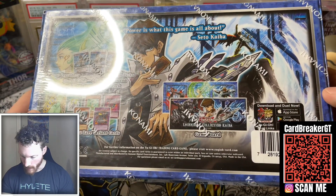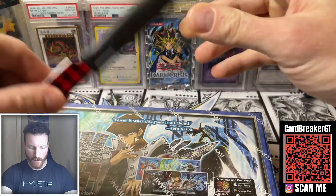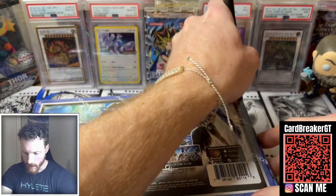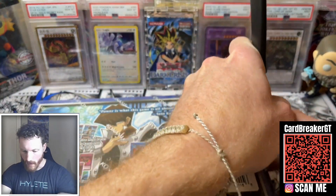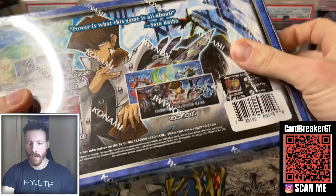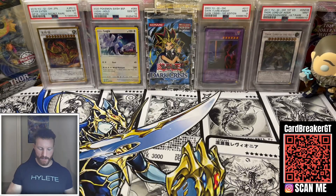You also get a game board in there. Let's get into this box today, guys. Let's see what we got. For the first box, I'll go through it a little bit slower so we can all kind of go through it together and get the experience. Then when I move on to Cameron's box and Heart of the Pack's, we'll go through them a little faster and cut some of this stuff out.